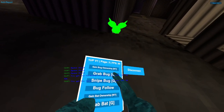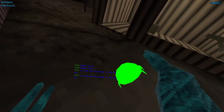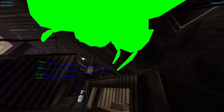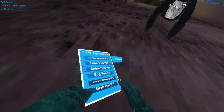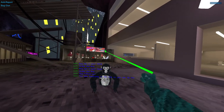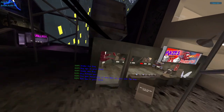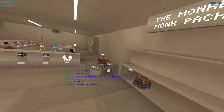Enforce — oh it works. Grab bug — you can just grab him and he can go through the floor. Snipe bug — you hold your grip and just snipe him. Bug follow — the bug just follows your head. Gain bad ownership — only works in cave I think. Bug gun — only in cave. Bug goes there to the gun. Bad gun. Bad follow — in cave. Break audio all — everyone except you will hear like a wooden sound and they can only hear voices after like five seconds.